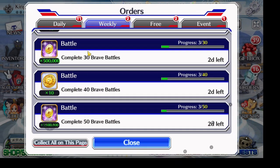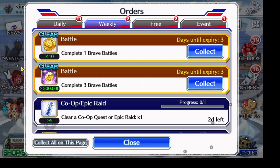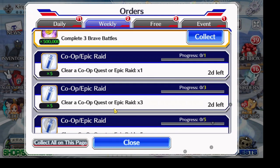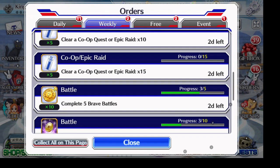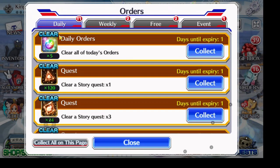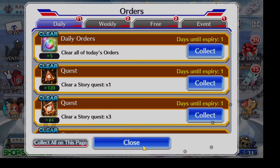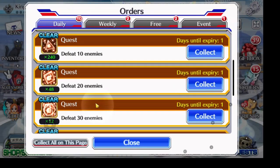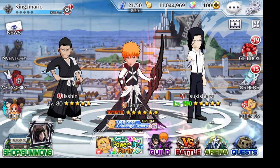For weeklies it's mostly other stuff so you don't have to worry too much, but I would check it out. You do get soul tickets for co-ops and you get brave battle metals which are important. Daily orders — I just finished those and I'm getting five orbs right here. Those are things you can always get orbs on each day.